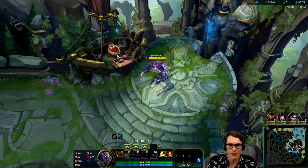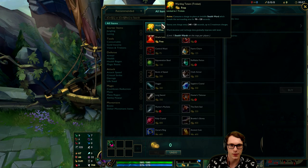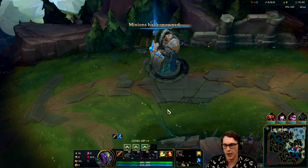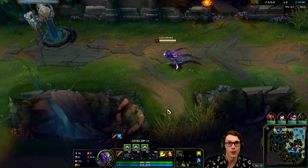We'll get ourselves the corrupting potion to start, the warding trinket, and head to lane. We're playing against the Jace top I believe, but this might actually swap with the Kale - we don't really know just yet. But for right now I want to talk about Nocturne here in the top lane.